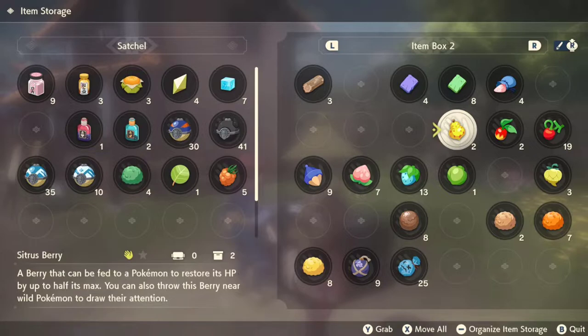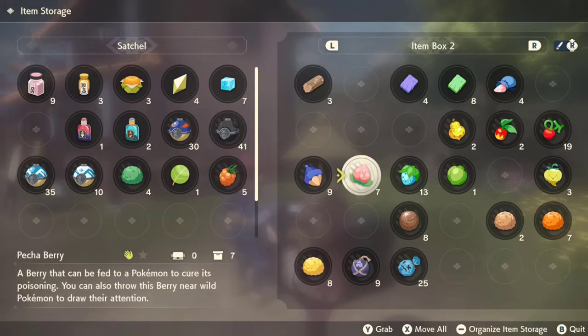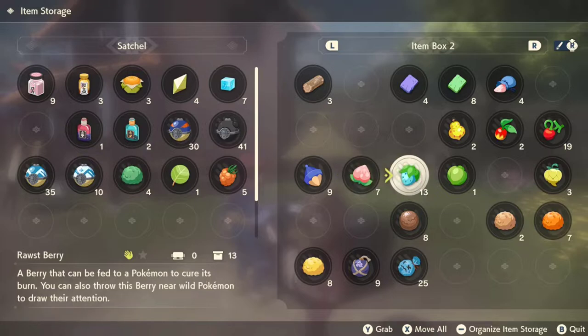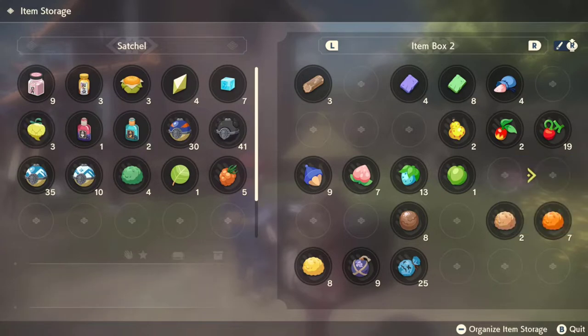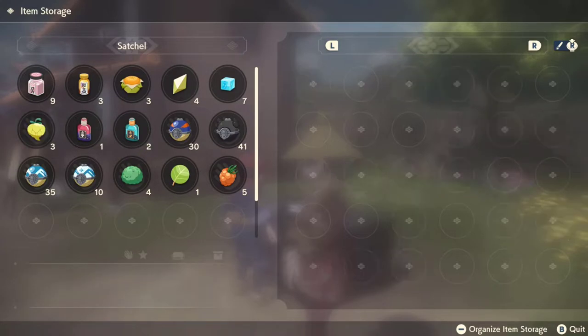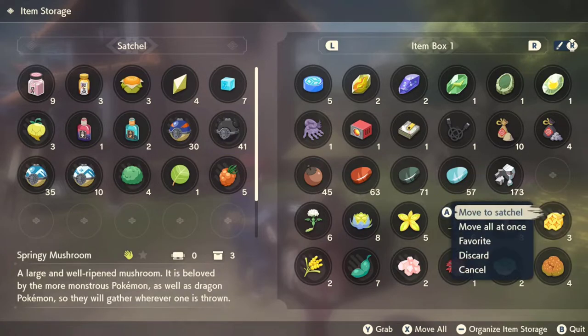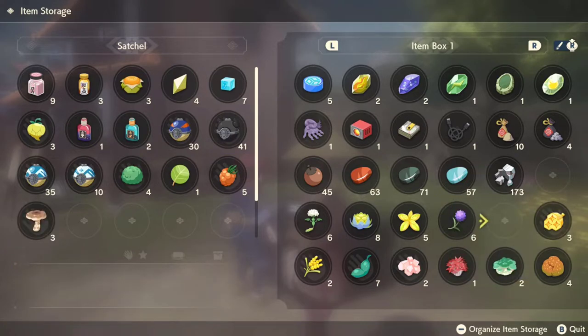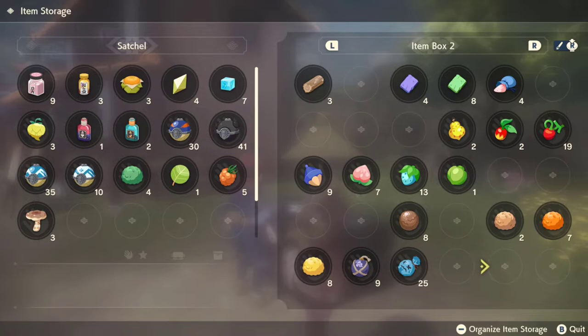If you're looking for a hoppo berry, you can find them on a green berry tree that has yellow berries on the tree. Go to Crimson Mirelands and you can find one of those trees pretty close to the main camp — you're just looking for a dark green tree with the bright yellow berries on it. You can also find the springy mushroom in Obsidian Fieldlands, and the soot foot root in Alabaster Icelands, but you may not be to Alabaster Icelands just yet. You can also find it in Crimson Mirelands as well.